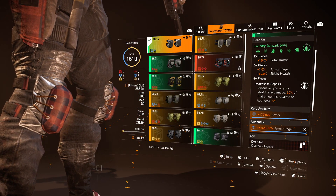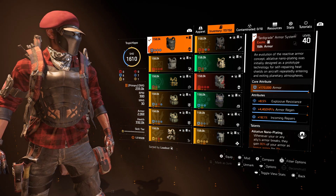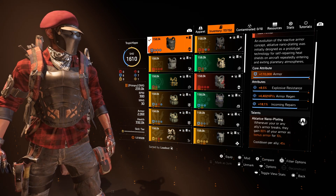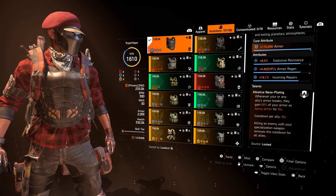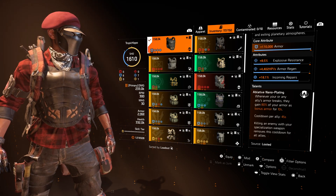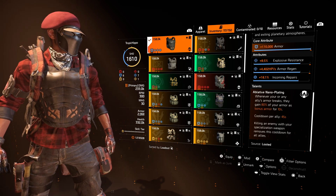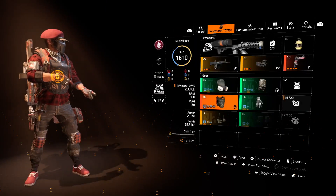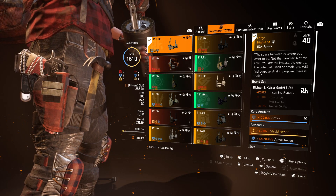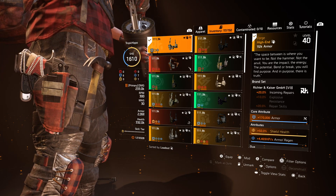Foundry Bulwark Gloves have armor and armor regeneration. Kneepads are Foundry Bulwark again with armor and armor regeneration. For the chest piece, we're using the Tardigrade armor system — when any of your teammates or yourself break your armor, it's going to be like Unbreakable but for you and your team, giving 80% of your armor as bonus armor for 10 seconds. Killing enemies with the special weapon removes the cooldown for all allies — 80% of 2 million is going to give quite a lot of over-armor when armor breaks. For the holster, we're using the Forge for armor, armor regeneration, and most importantly the 50% shield health, which stacked on top of the Bulwark makes an extra 100% shield health, plus 20% incoming repairs.